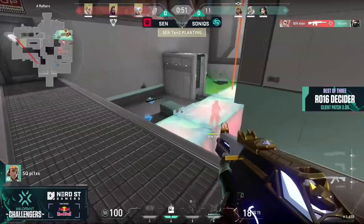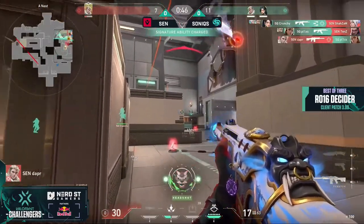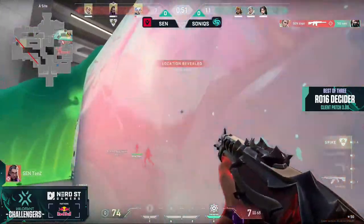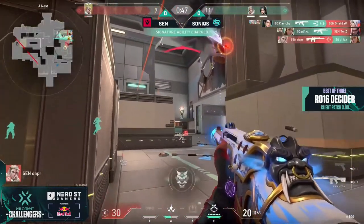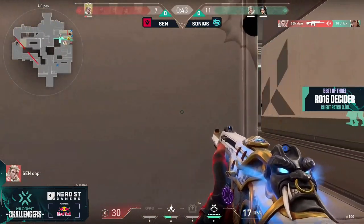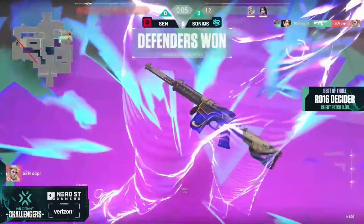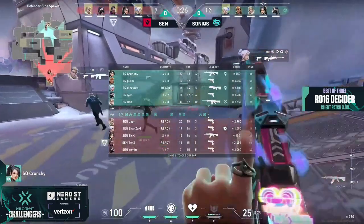Bob once again masterclasses on the burst over, pinging both Tens' mid plant and an up-wielding Shazam with a Recon Bolt. It's increasingly curious that Tens was opting to try and stick the plant here, when from an earlier engagement they knew that Plix was playing up on the catwalk — yet in the heat of the moment they don't account for it while trying to counter-swing the pressure from mid onto Shazam, and they get caught freely. An ignominious end to a last-ditch buy — Dapper loses the final gunfight and Sentinels exit Round 19 with no money and only a Bladestorm and Hunter's Fury to really pin their hopes upon.